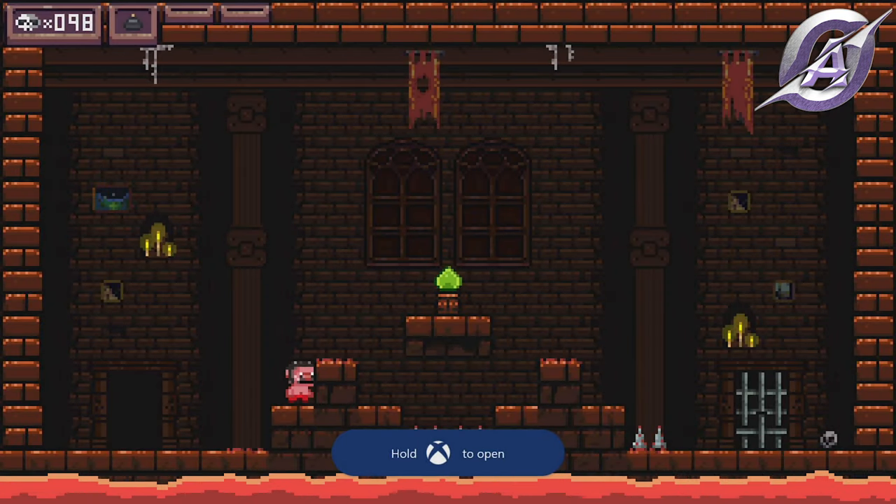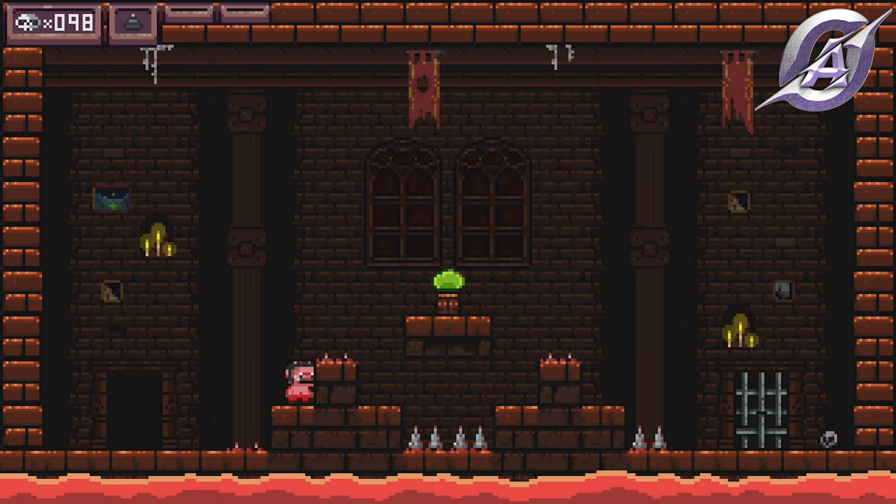In the next area, wait for the spikes to retreat and take the green thing. The Slime achievement will pop, and this is also the last achievement in the game.